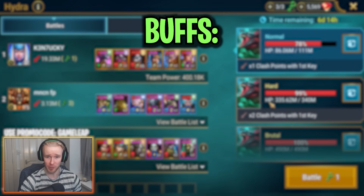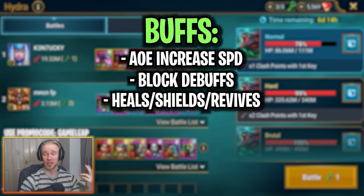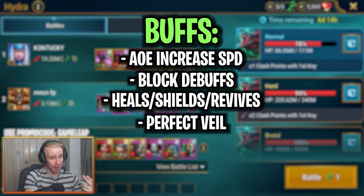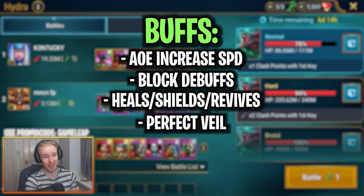For key buffs, you'll want AoE Increased Speed, and Block Debuffs or some debuff removal. Heals, shields, and revives — anything to help keep your team alive. And finally, Perfect Veil. It's a tough buff to come across, but it makes it so that when you attack into the Head of Torment — which normally afflicts you with an unresistable True Fear debuff — a champion with Perfect Veil active will completely dodge that True Fear. Perfect Veil is great for survivability and countering the Head of Torment.